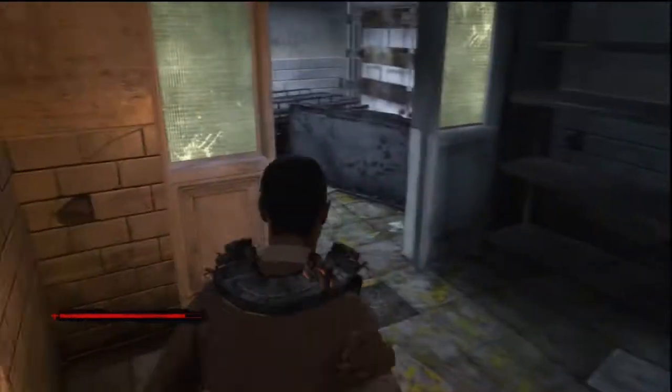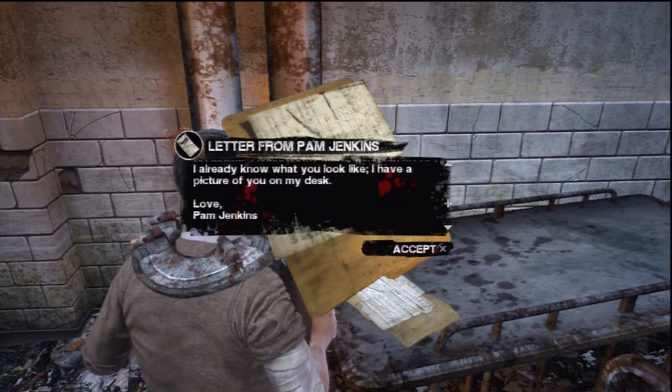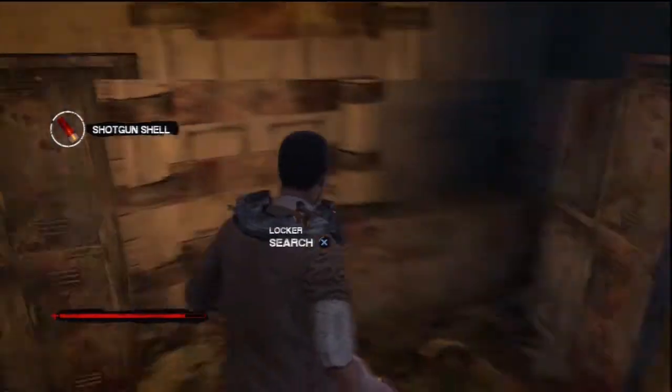There is a flashlight, scissors, and table lamp for you to take if you want them. In this corner on the table is a case file. Right here is a shotgun tripwire so be careful of that. There is a lock box to search over here.